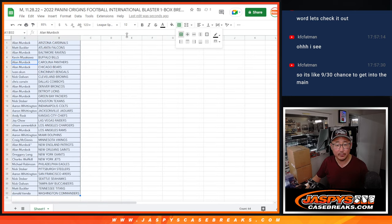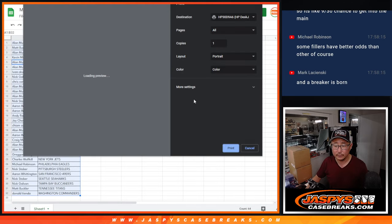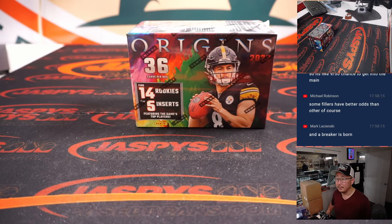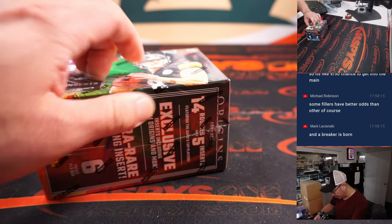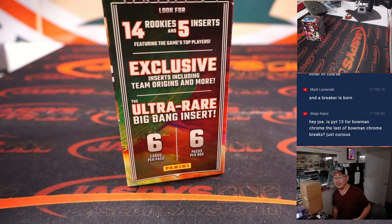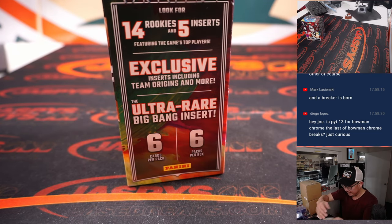Let's just print and rip. I don't know what makes this an international version — I'm sure there's some sort of exclusive. Maybe it's right here: exclusive inserts including team origins and more, and the ultra-rare Big Bang insert. Sounds pretty cosmic. Big thanks to everyone here.